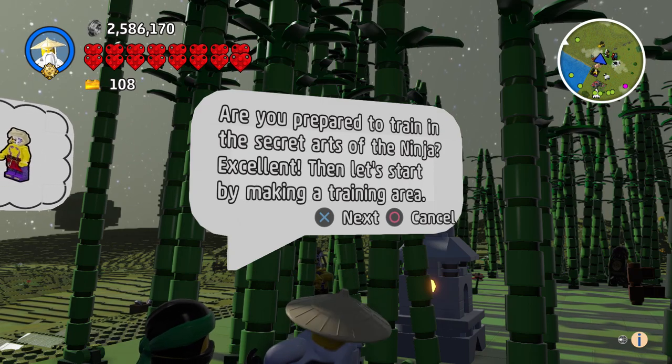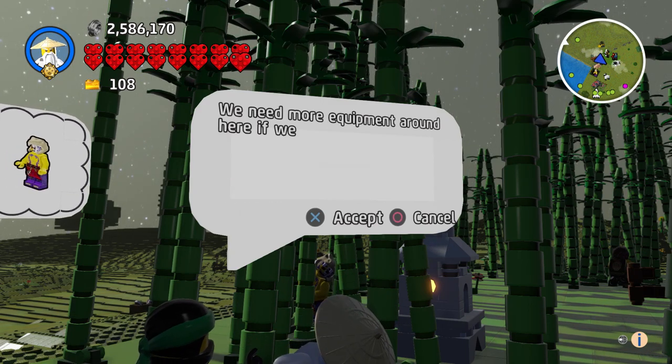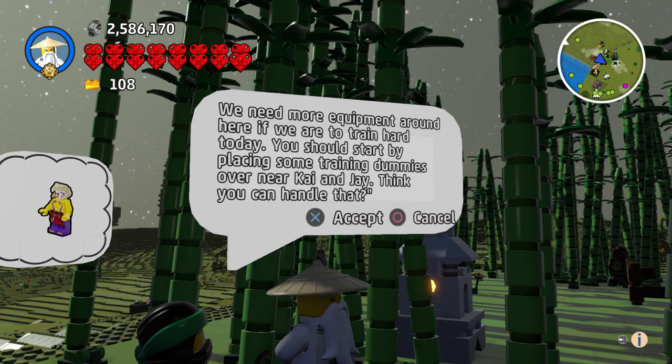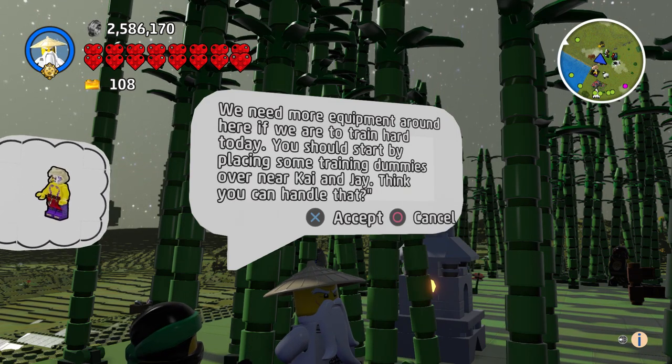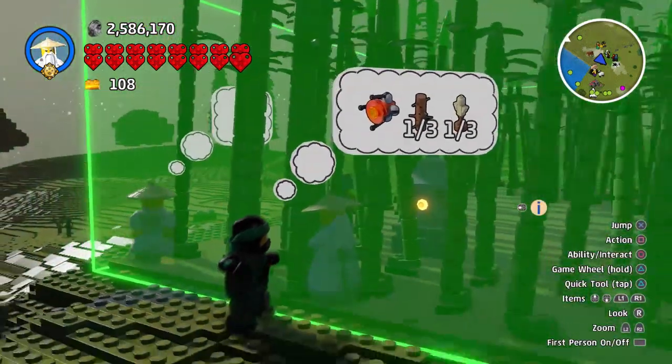'Are you prepared to train in the secret arts of the ninja? Excellent — I'll start by making a training area. We need more equipment here if we are to train today. You should start by placing some training dummies over near Kai and Jay. Think you can handle that?'